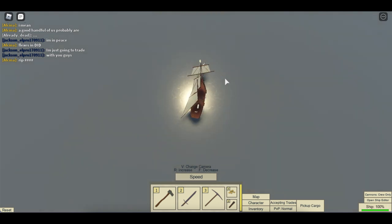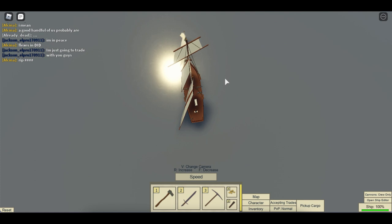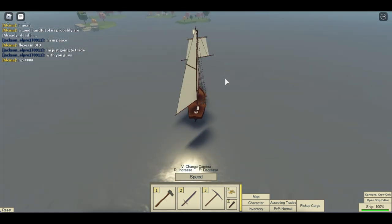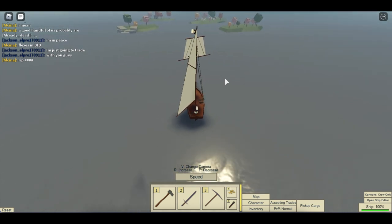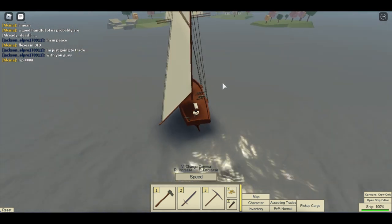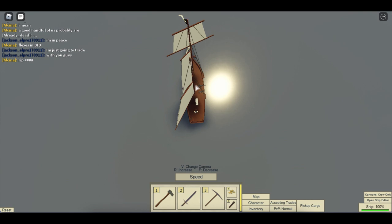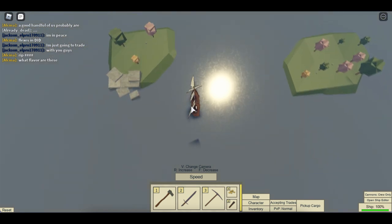Now I'm going downwind and I'm in running, which is a point of sail. Downwind is very fast. I'm going to turn here. Now that the boom went to the other side — if you're turning and that happens, it's called tacking. That's when the boom slides over with the sails and they rotate to the other side.